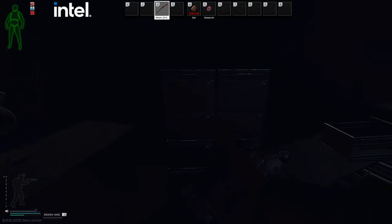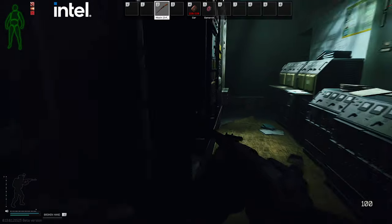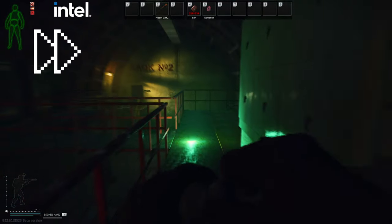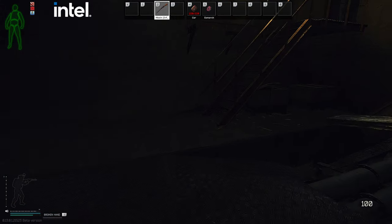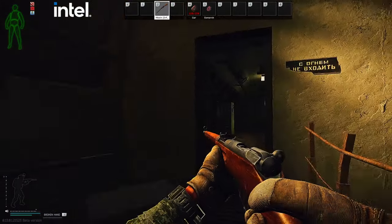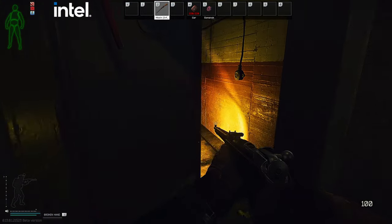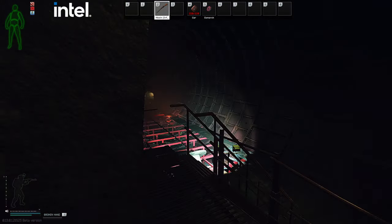There are 8 drawers here and a PC, so we're going to check everything. If you have already found a flash drive, you can probably wait here — somebody will definitely turn on the power and you can extract from D2. If you haven't found a flash drive yet, then we'll go to the bunker.